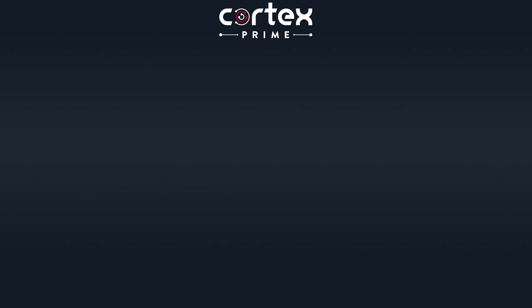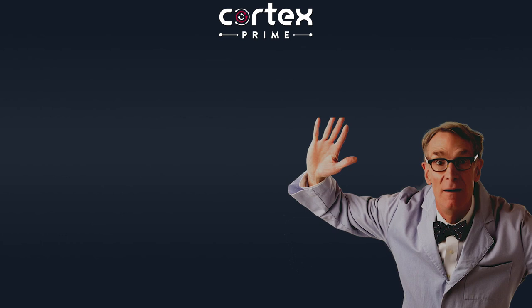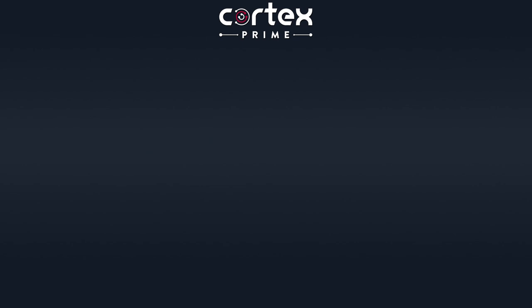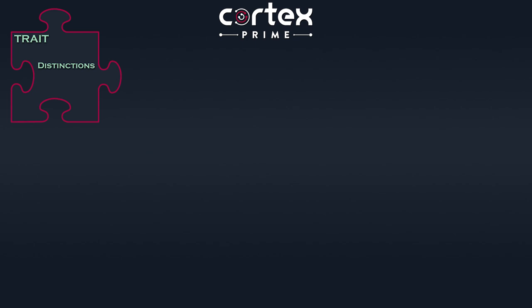So we have an idea of how rolling works in Cortex Prime, but where do all these dice come from? There is no set character sheet — it's a modular rule — but there is a sort of basic blueprint to follow. In Cortex Prime, when creating a character sheet for your game, you're going to choose sets of traits that fit your game. Typically, you should always have a minimum of three traits, and one of those trait sets will pretty much always be distinctions. A character has three distinctions, each of which is rated at a D8.